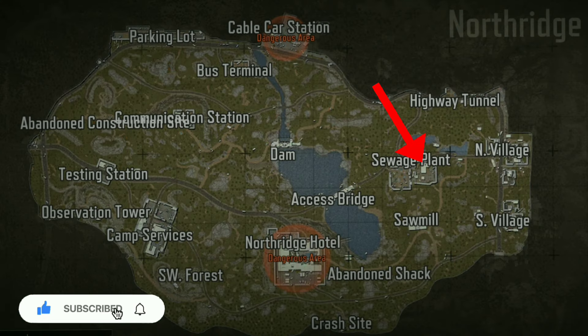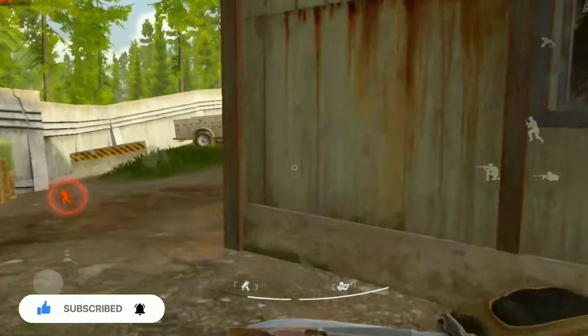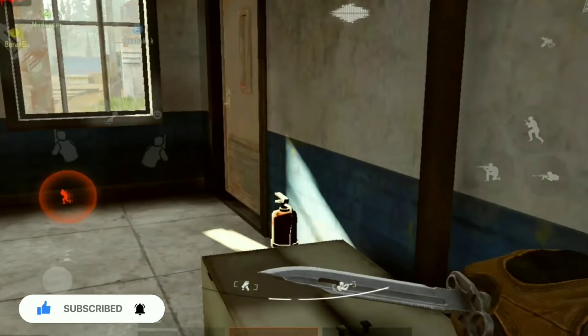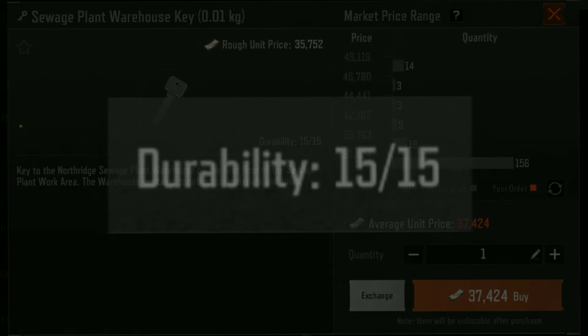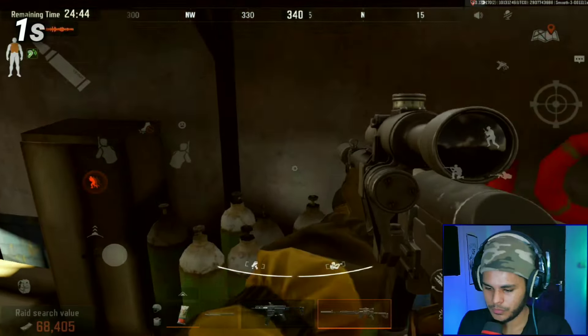This key is located in the sewage plant, Northridge, right about here. It costs 35k to 40k on average and you get to open the place 15 times. Let's get to opening them.